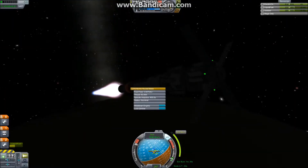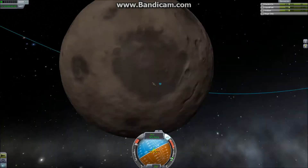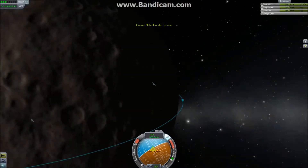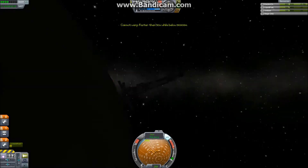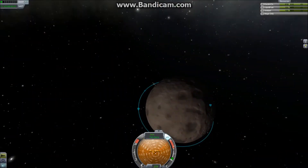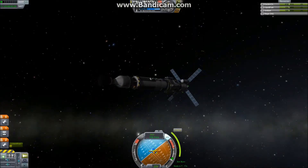We are doing some science readings as we pass low over Moho to get the space-close-to-Moho biome scans, and we wait with the transmission until we are on the day side. We have more solar panels than we could ever need here close to Moho, but they don't work in the shade. Unfortunately we have not invented that technology yet, but our scientist assures us that if they get enough funding they will make a breakthrough.